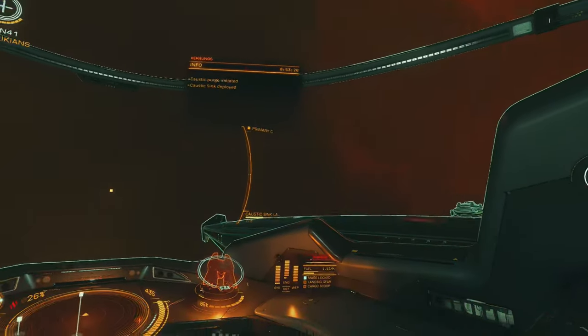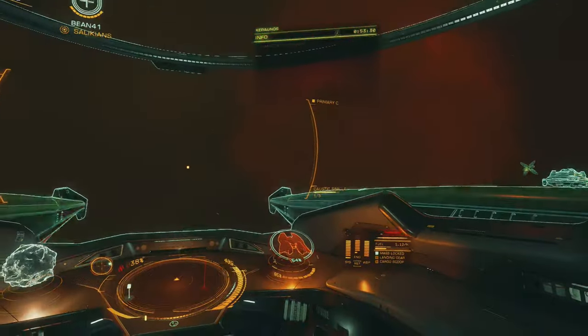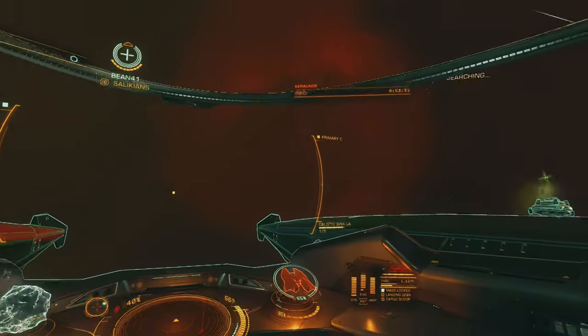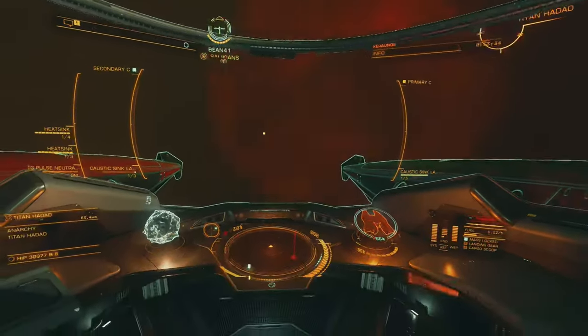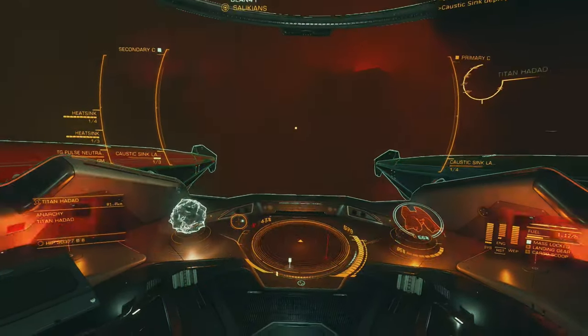Sirius variant sink launchers can be acquired from specific Sirius Corp megaships located across the bubble. These techbrokers offer unique modules not available at any other human technology broker.